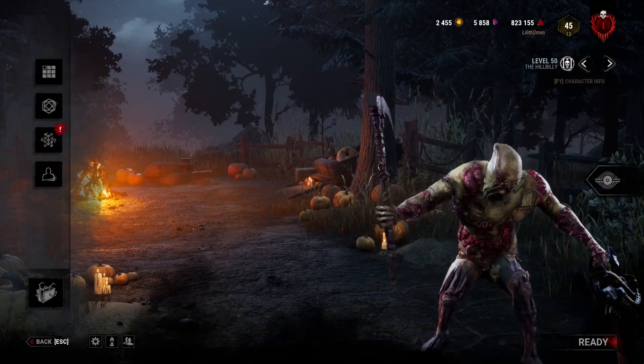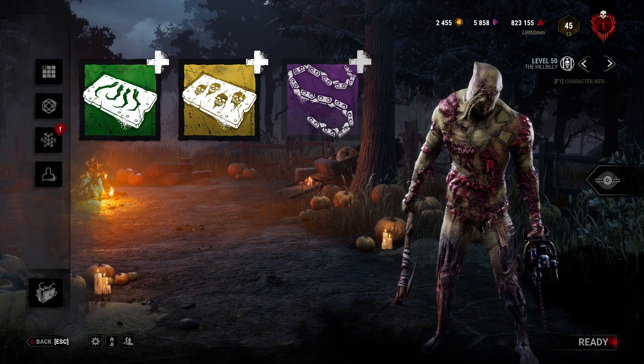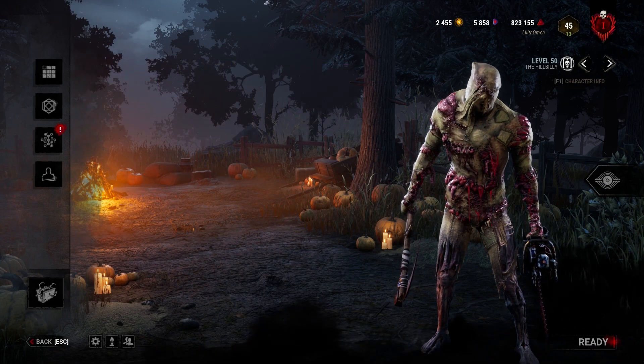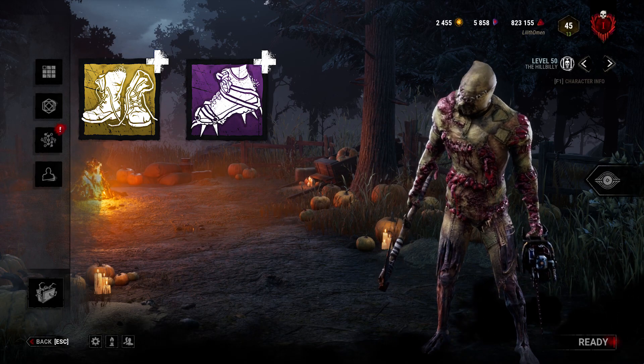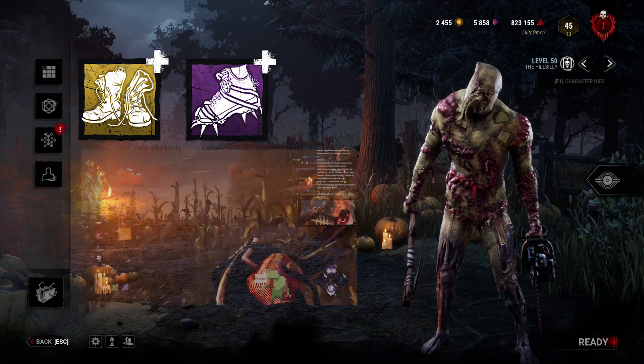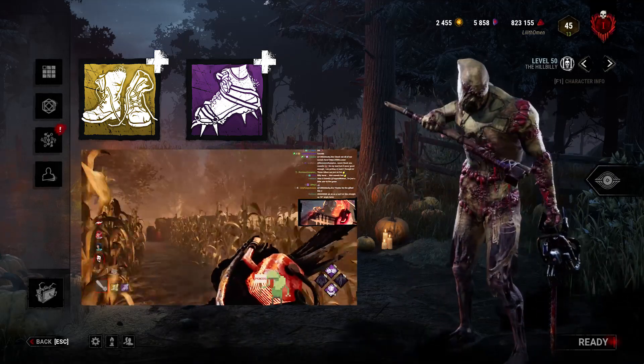What's going on Legends, Lenoth here, and we've got an awesome video for you today. Typically when you think of the Hillbilly, you think of the engravings and the low-pro add-ons, but not today. Instead, we're running some of my favorite add-ons in the game — the Dant Boots and the Spiked Boots. Using both of these in combination turns you into a drifting machine, chainsawing around the map with increased turning mobility until an unlucky survivor walks in your way.